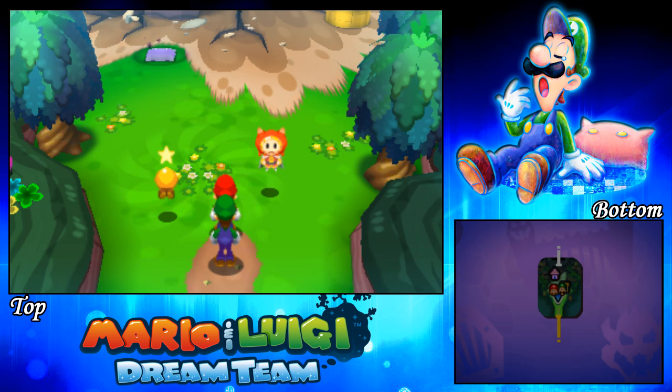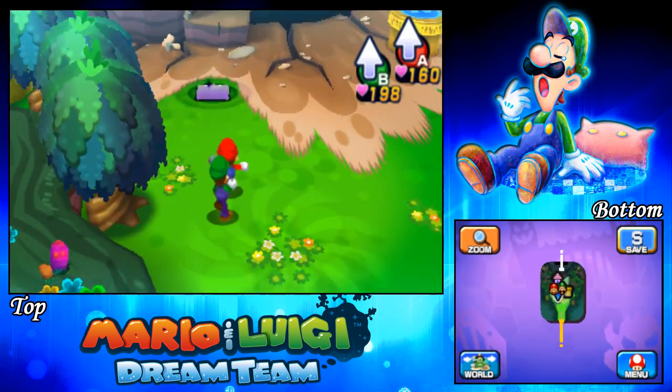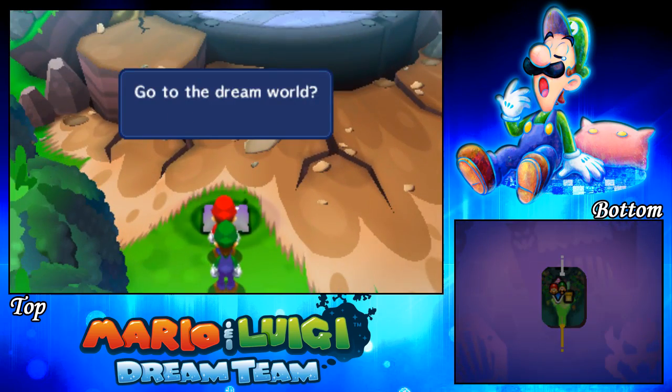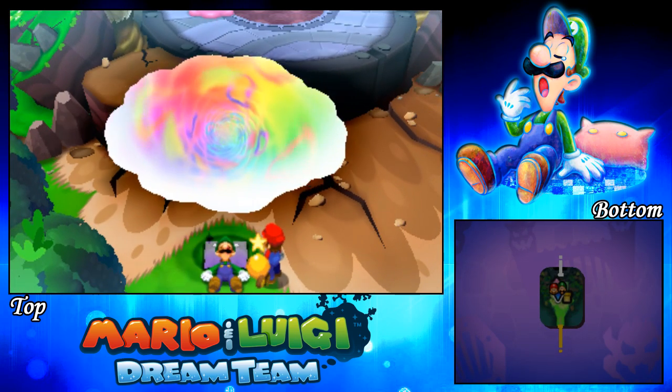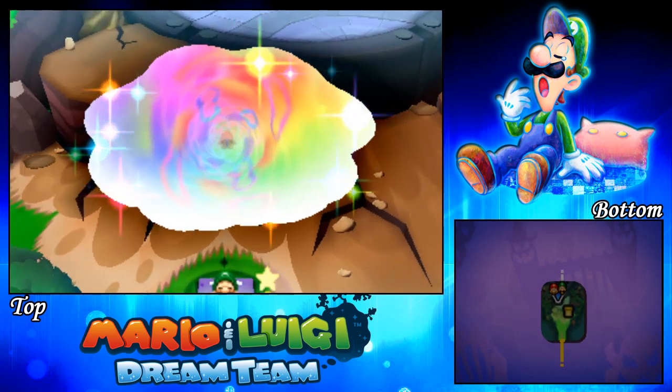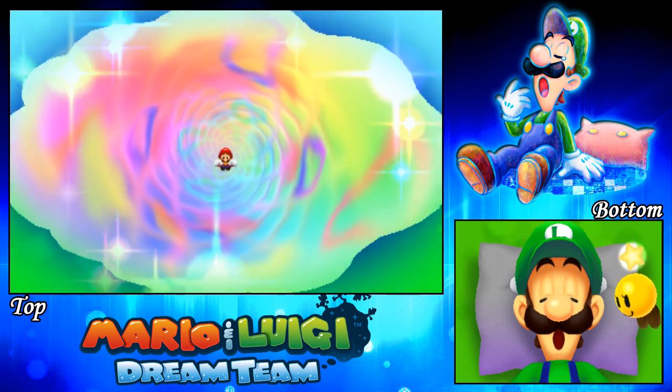It seems unguarded for the most part. Up here is the last pillow of the imprisoned folk — number 52 — which will get us the last reward from the elder. To be quite honest, I haven't even got it on my practice file, so I'm curious what it's going to be.